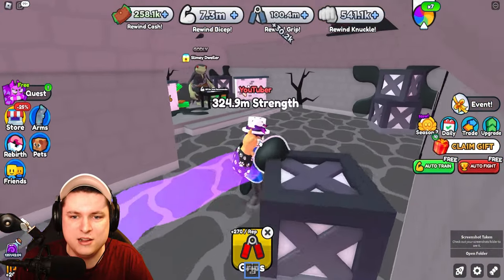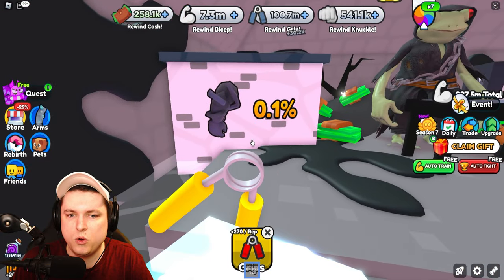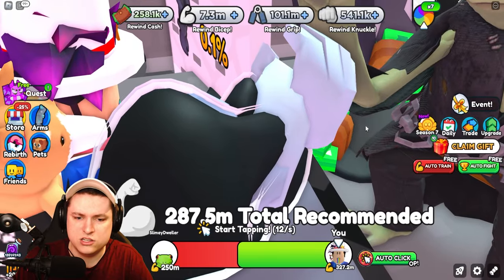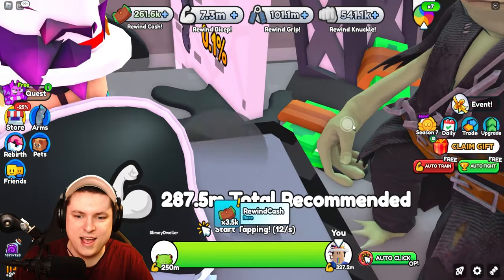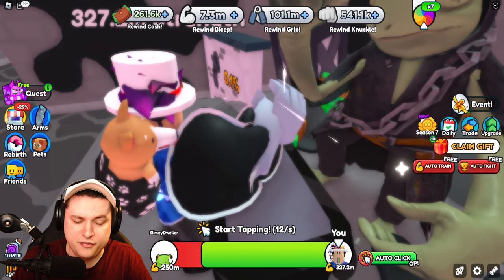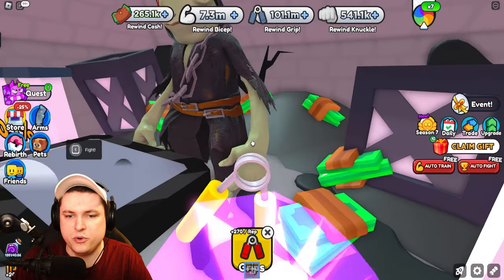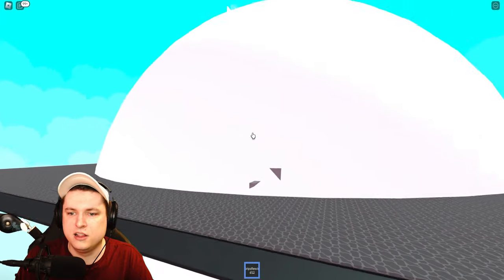The Slimy Dweller boss is inside the hideout — 287 million total recommended strength. He has a 0.1% chance to drop an arm and 25% for a godly bone. He hits hard. After defeating him we get 3,500 cash — not great — plus a Rotten Pet Bone giving 50 XP. The XP gain while farming is nice, but you'd want around a billion strength to farm him efficiently.